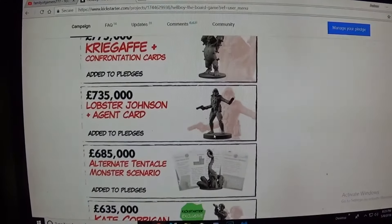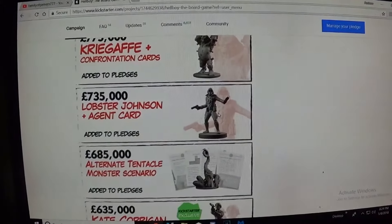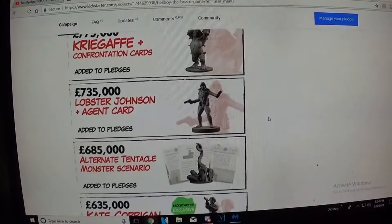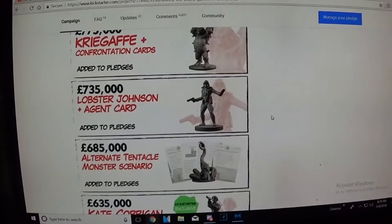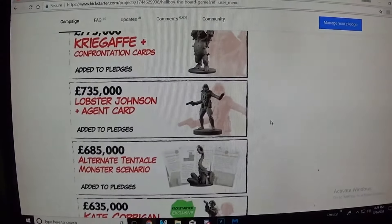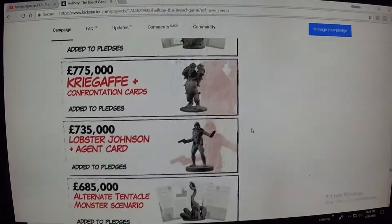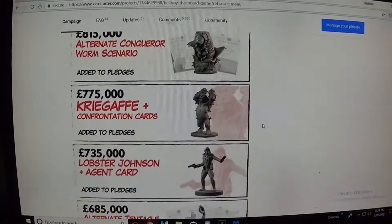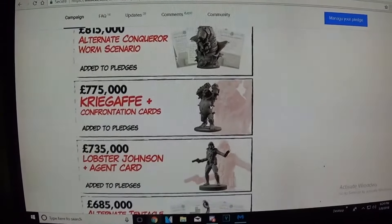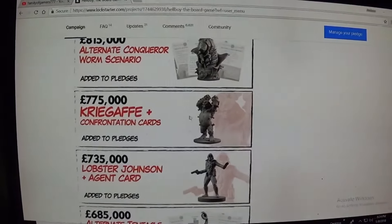We got Lobster Johnson and his card. Lobster Johnson is kind of like Captain America-ish — the old superhero type. There's the Torch of Liberty or something, that's with Hellboy. And Lobster Johnson was another superhero kind of guy. I think it's from the 40s, maybe even before Hellboy. Now check this out, this is pretty cool — Kriegafi confrontation cards. I like this model a lot.